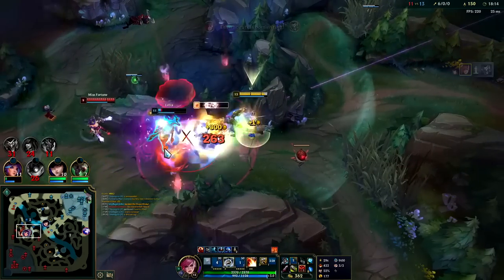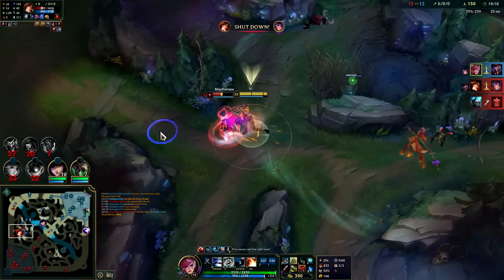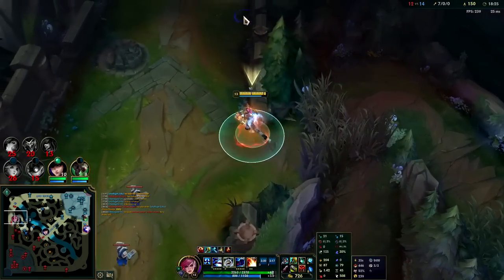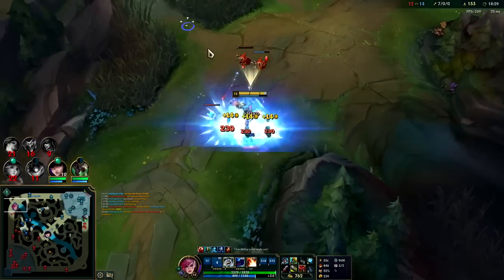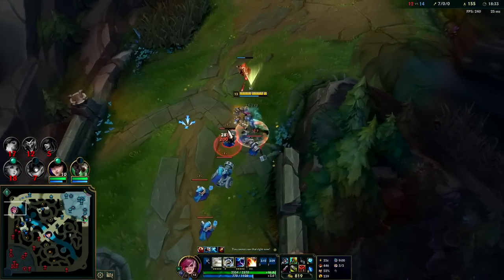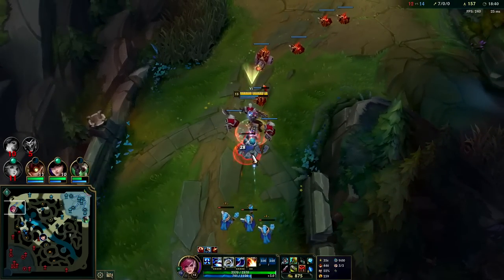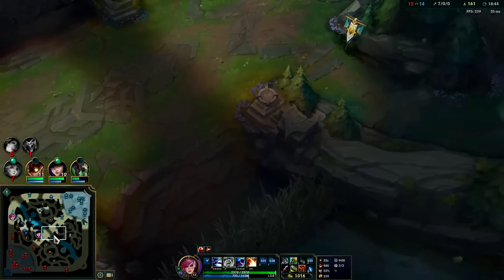Ghost, Q, auto, E reset — got her with my Exhaust. Auto, E reset, auto, auto, Q. Notice how I didn't Q immediately when it came back up since I was within clean auto attack range — no need. I could hit her with four autos before she's out of range, so I held onto Q just in case she flashed.